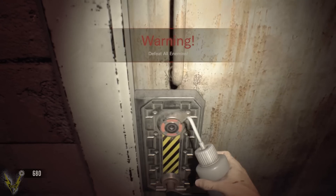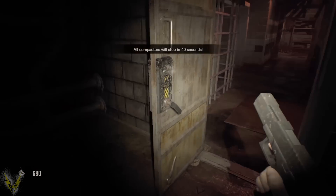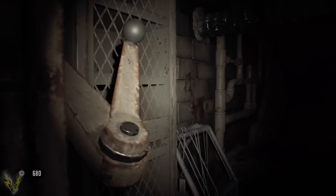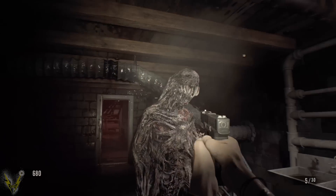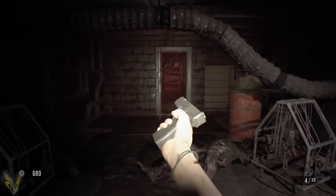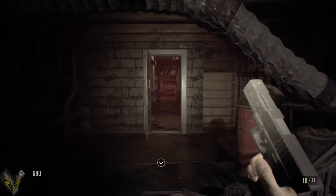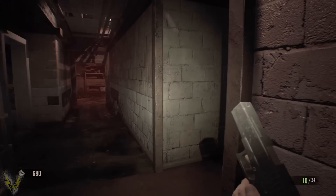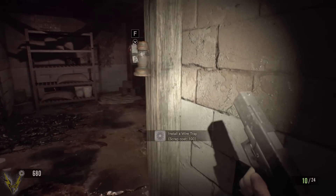Defeat all enemies. So when defeat all enemies happens, that means you've got to kill everyone. And your compactors stop working after 40 seconds. But the thing is, is usually that's when they throw the really annoying enemies at you. Like sometimes a bunch of walkers. And fat molded. But I don't think they throw any fat molded at you the first round. Hey, the music's going in.